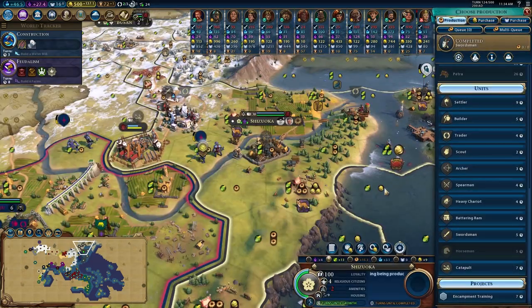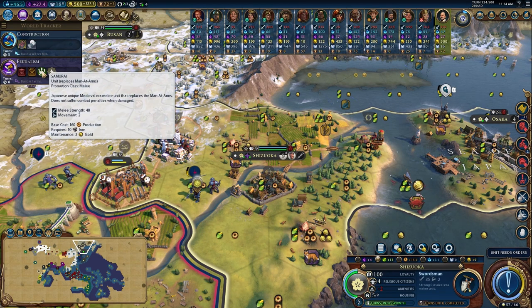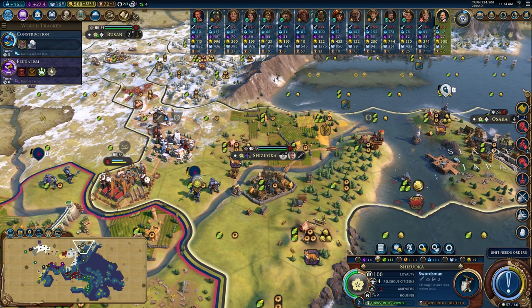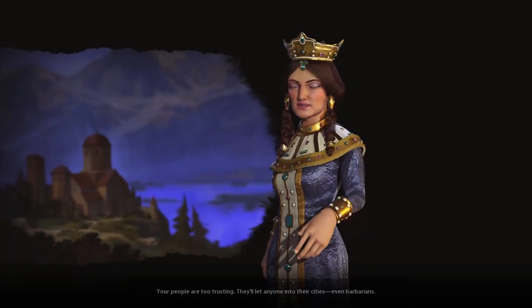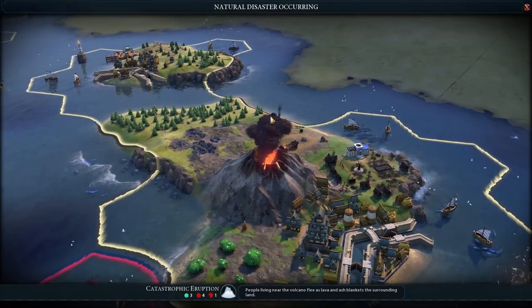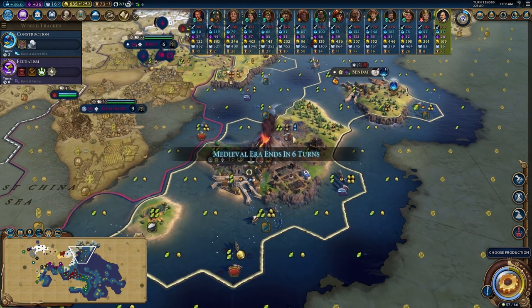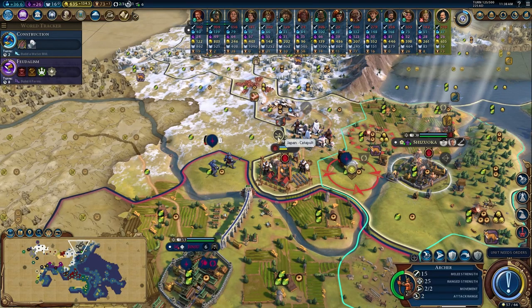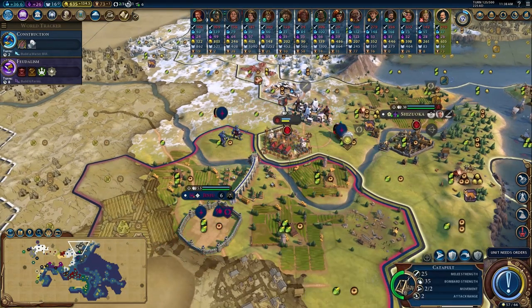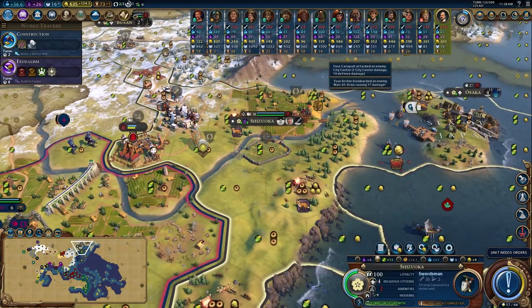Shizuka built a swordsman - let's just build another one. We're getting Feudalism in eight turns so we're looking good. Not a lot more going on from the Koreans. Hello Georgia! Another eruption - four tiles destroyed! That sucks - my campus has been absolutely flattened. We're trying to turn attention to the offensive - let's soften up that city with the catapult, use our units wherever we can.